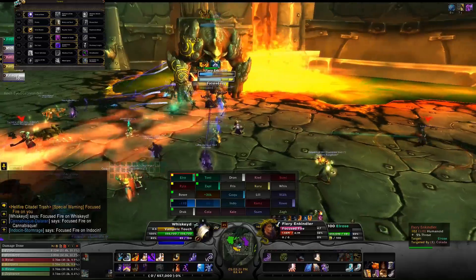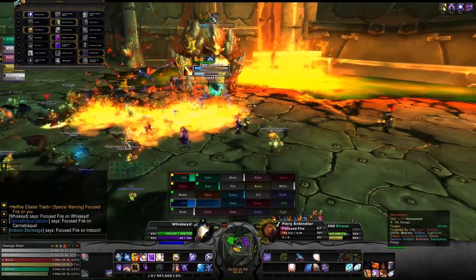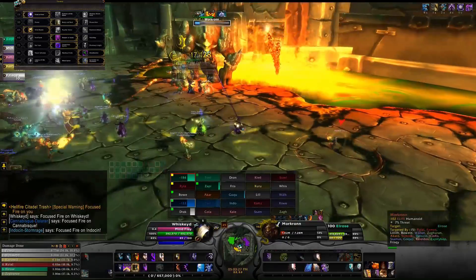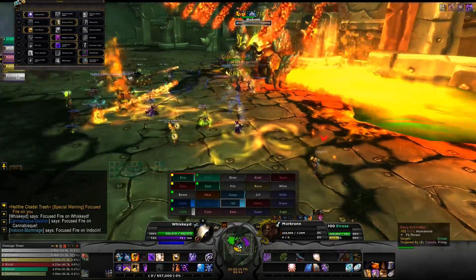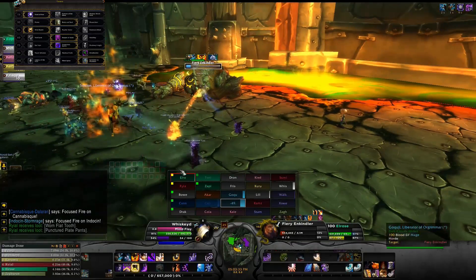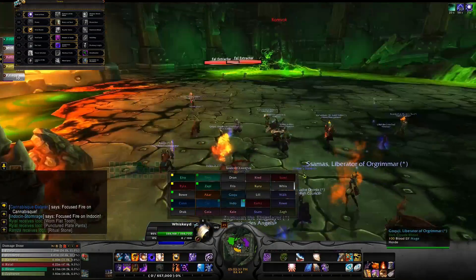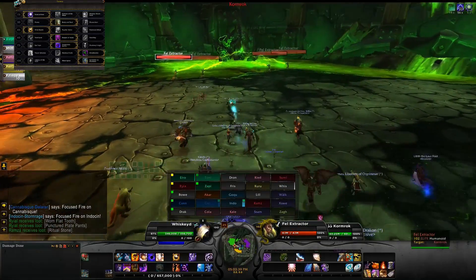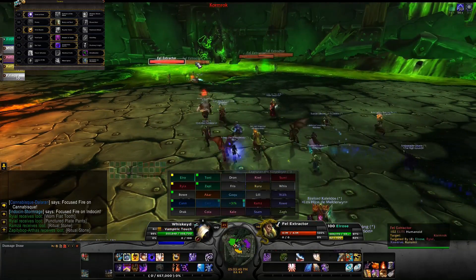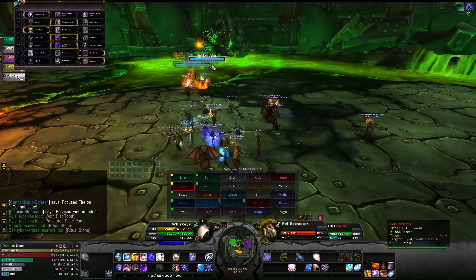At level 45, Mind Bomb is the choice because the stun is more effective than the alternatives. Psychic Voice is problematic — if you're fearing in a raid you'll likely pull another group and cause a wipe. Dominate Mind gives you a pet and isn't too bad, but again feels more suited to questing since many mobs aren't usable in raid content.